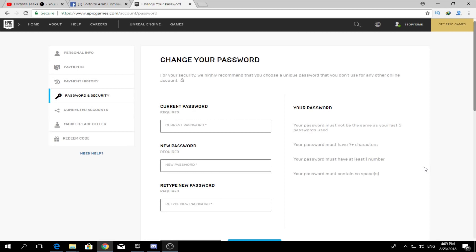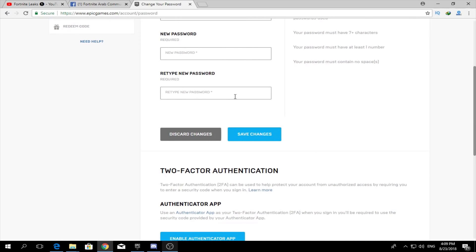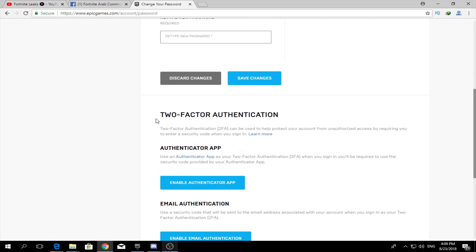Open your account on Epic Games. Go to www.epicgames.com, then go to Account, then Password and Security. Scroll down and you will find something called Two-Factor Authentication.